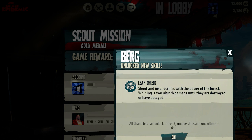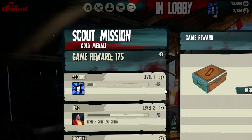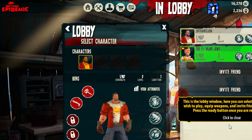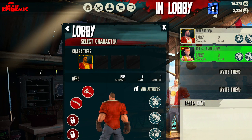I unlocked a new skill! I got a box. All right, well, we can't play against other players until we're level four. How did you not level up? I don't know. We only killed 25 more zombies. It won't even capture the fucking lobby window right.